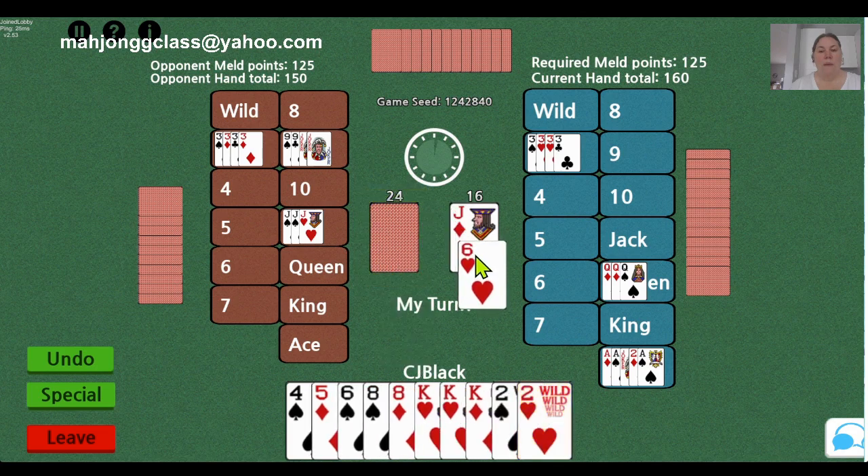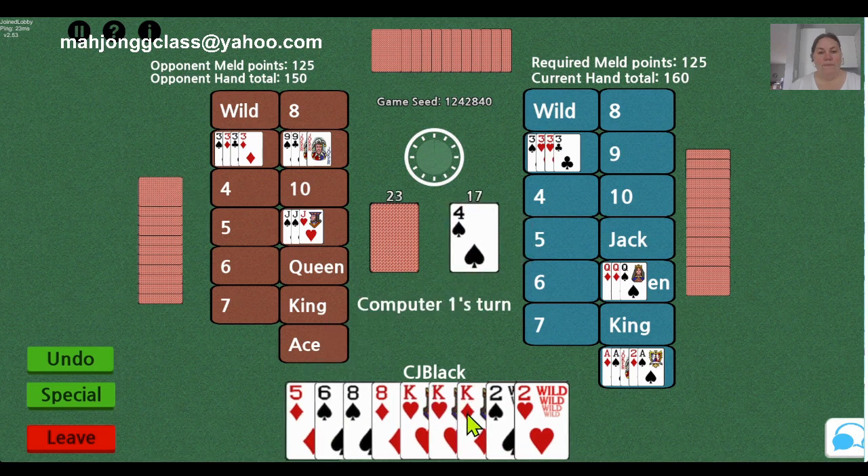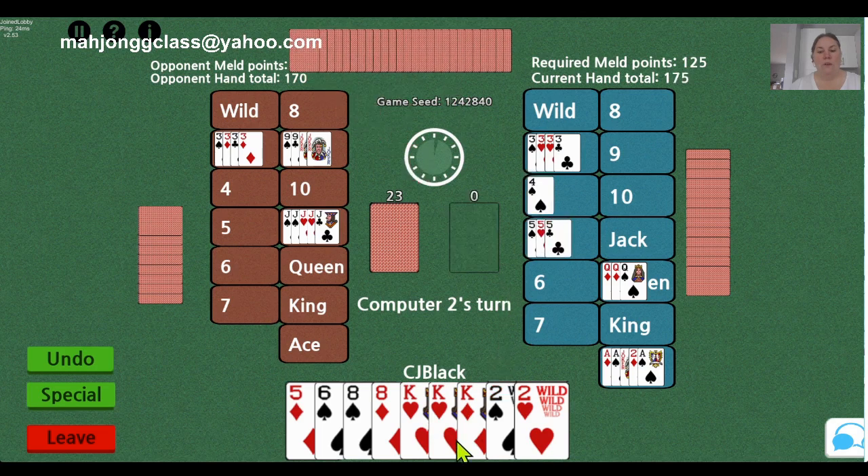You can look back to see what the person before you discarded — keep that in mind. I'm going to throw a 4. Keep watch on your player on your left — she just threw a 5 and now my partner picked it, which is a great way. Now my partner has that 7 I discarded, so I'm going to remember that.